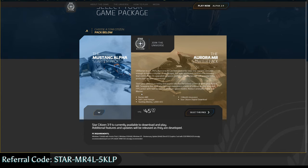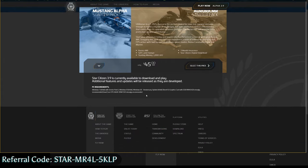CIG does do Warbond-only starter packages, and every once in a while — like once a year — they'll do these big 10-year insurance packages as well. Generally though, these two are the way you're going to get into the game 99% of the time, unless a special promotional deal is running at that time.